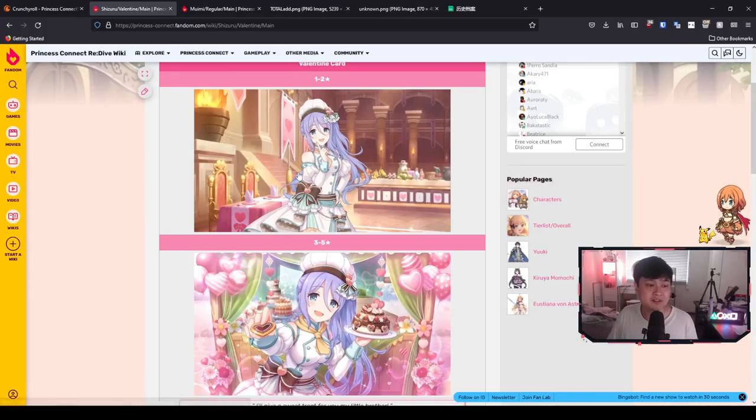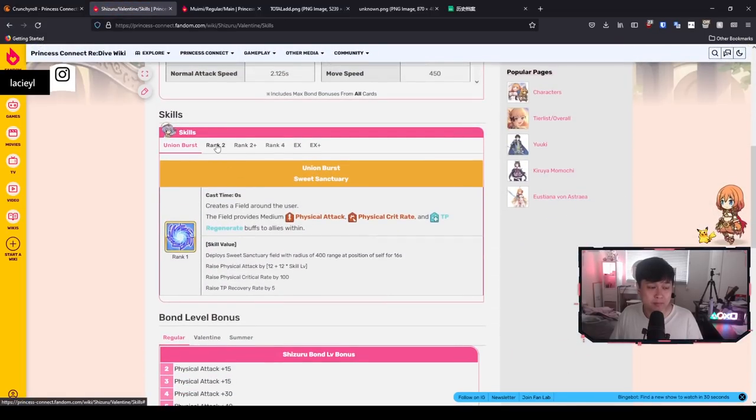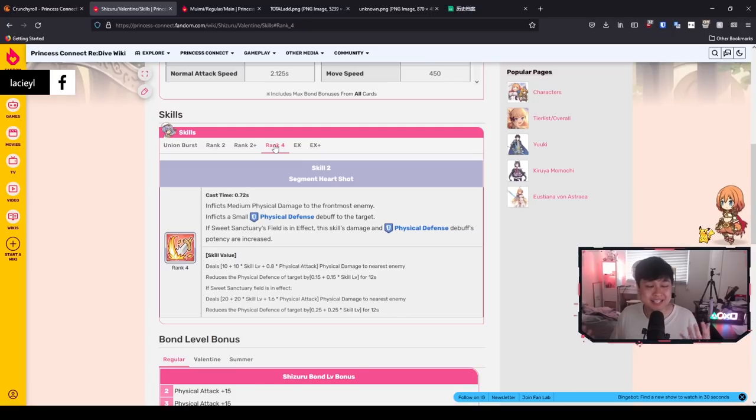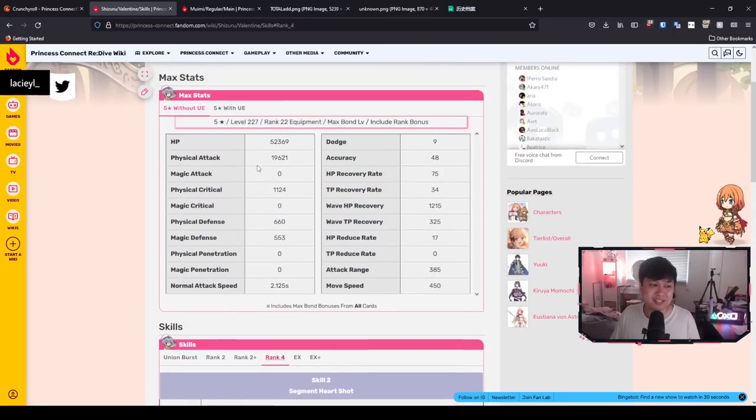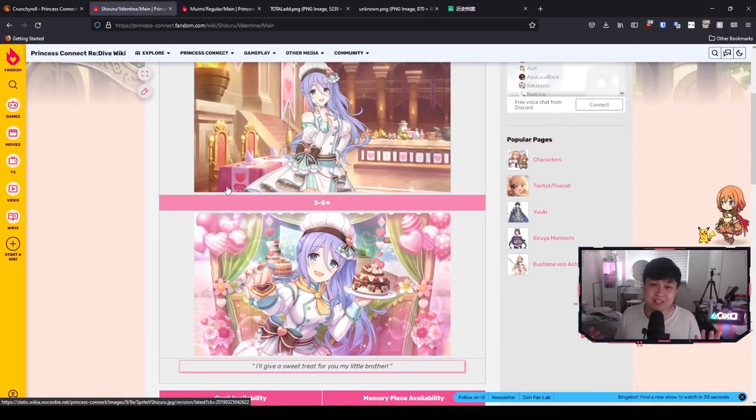So coming back to Valentine Shizuru — what is the recommended star level? Pretty much from now until the end of time, Valentine Shizuru is going to stay at 3 stars. A massive reason is generally because of TP gain rate — we certainly want her UB to be going off as much as possible to augment skill 1 and skill 2. Leaving her at 3 stars is going to allow us to do that. But if you had to ask me what I would do, I would slam her at 5 stars — but follow my good example and just keep her at 3 stars.